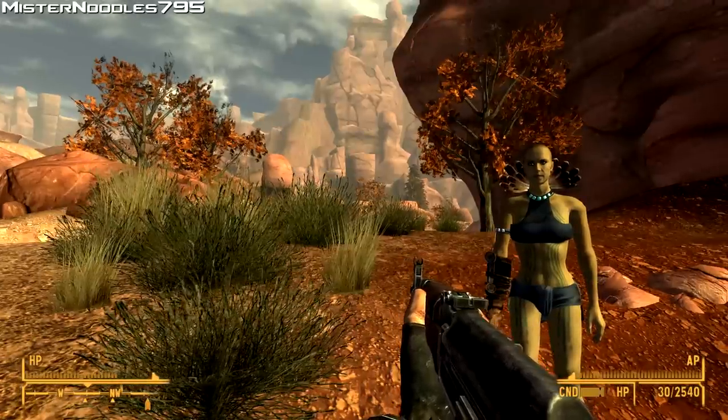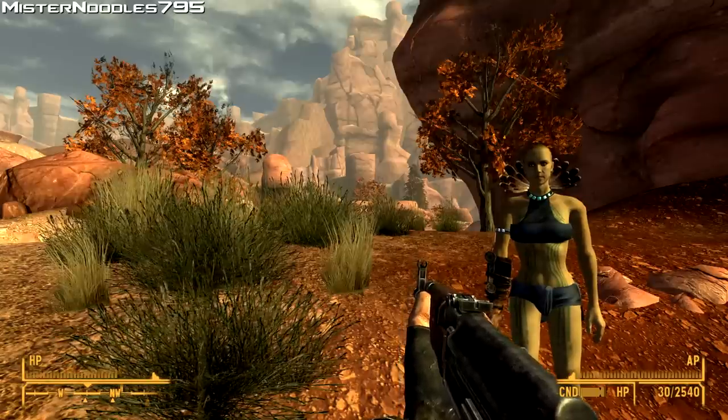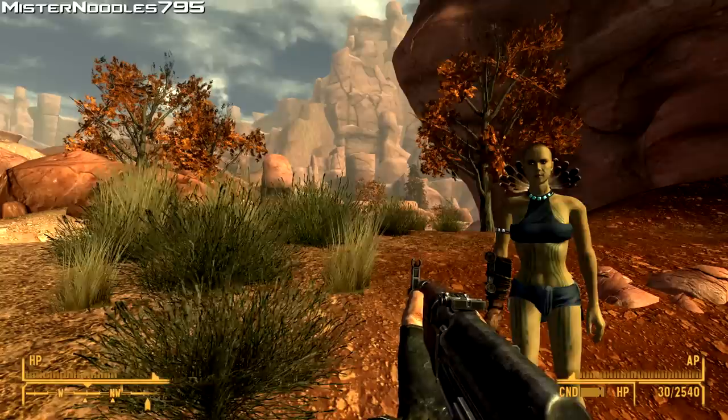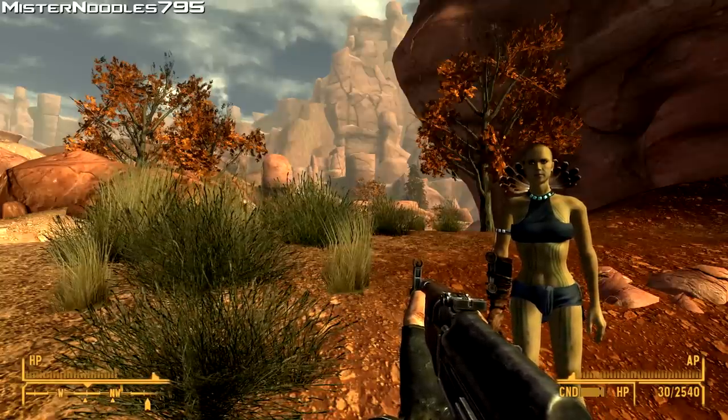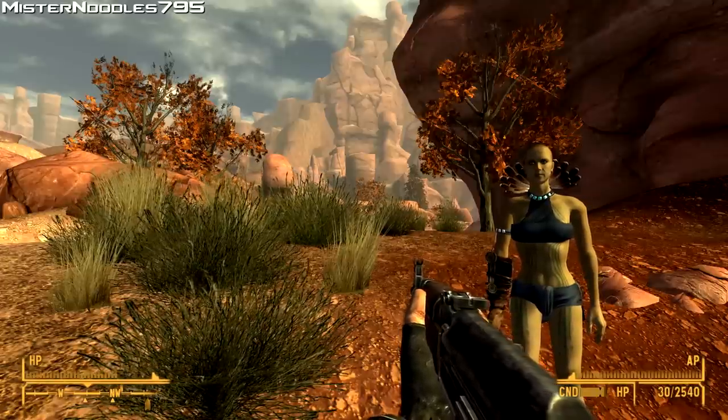Hey guys, MrNoodle795 here with another Fallout New Vegas weapon tutorial. This is a Honest Hearts DLC weapon called the Survivalist Rifle, which is basically a service rifle chambered to use 12.7mm ammo instead of 5.56mm. So it's much stronger.